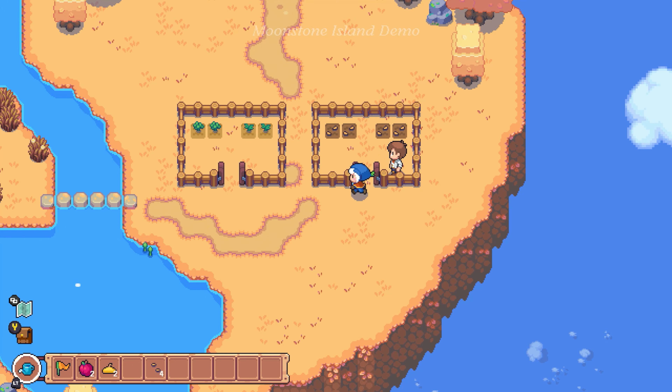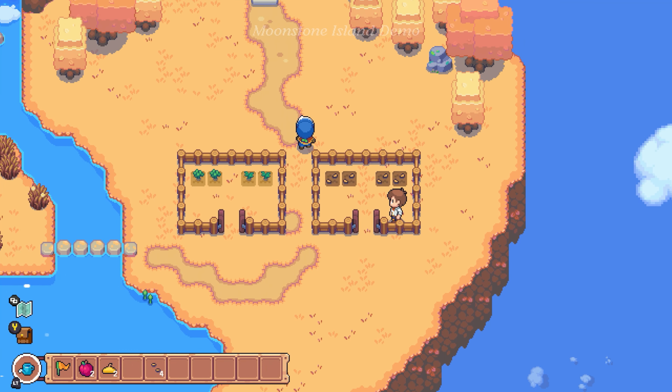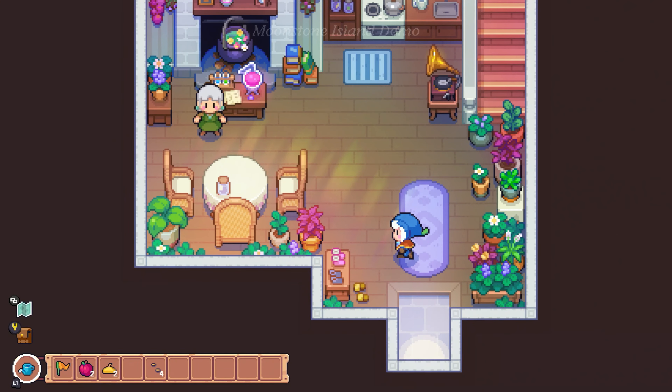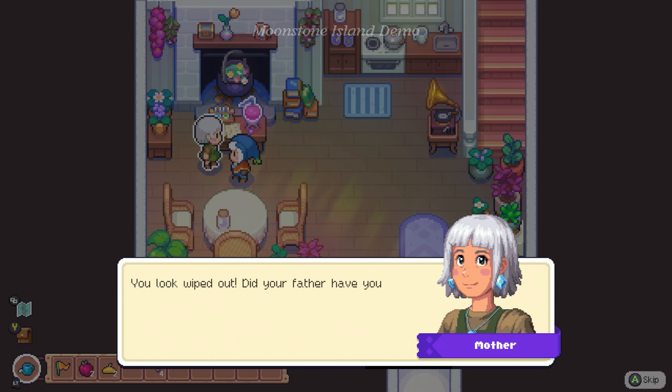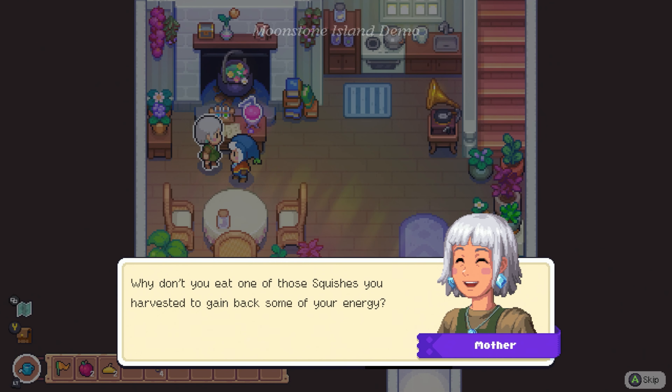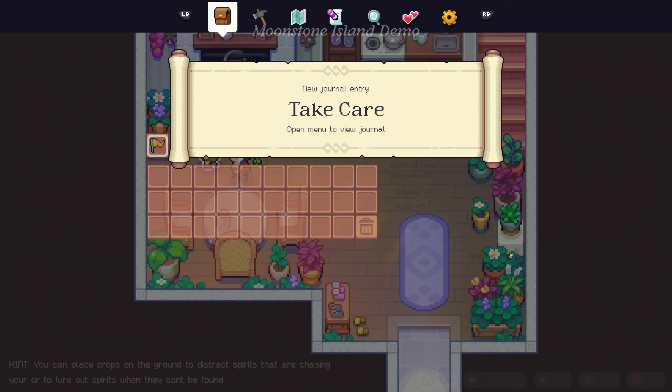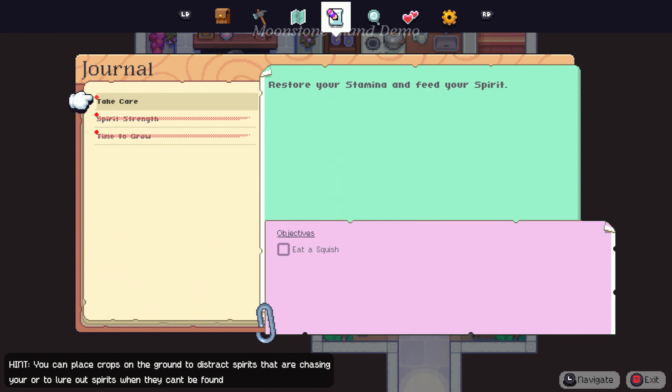Sweetheart, are you done out there? Come back to the house — I have something else to give you before you go. You look wiped out. Did your father have you banishing spirits for him? Of course he did. I'll make you a cup of tea, you poor thing. Why don't you eat one of those squishes you harvested to gain back some of your energy?